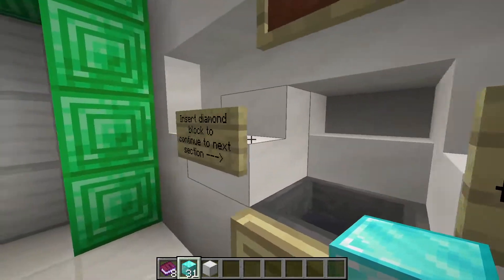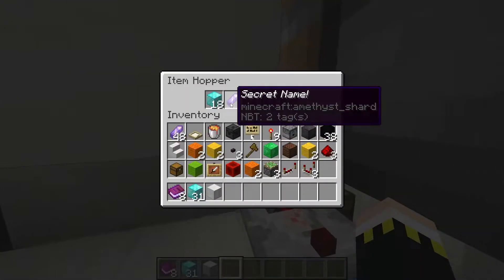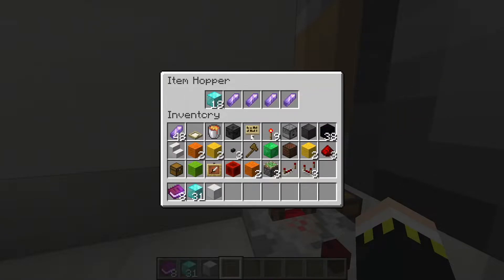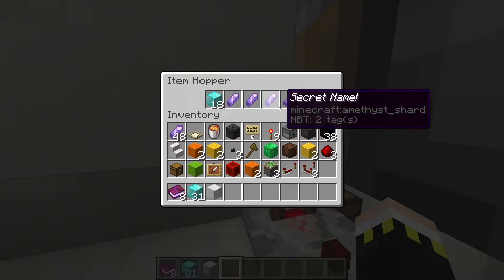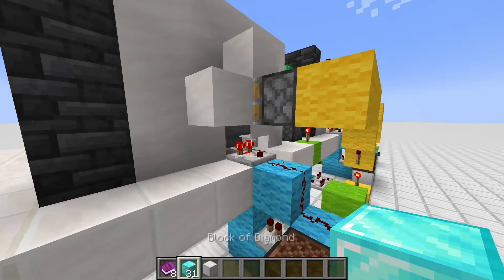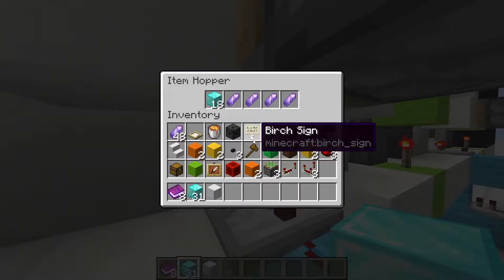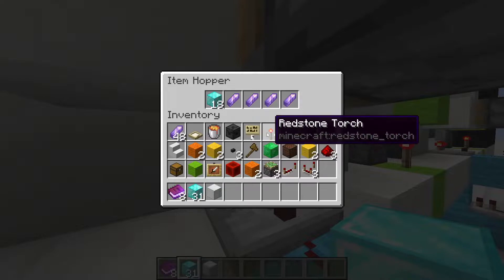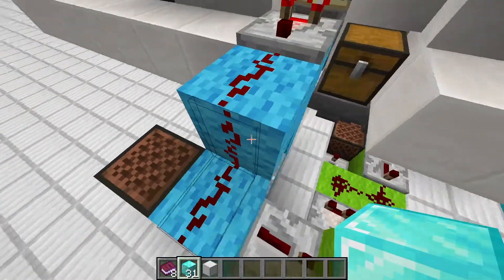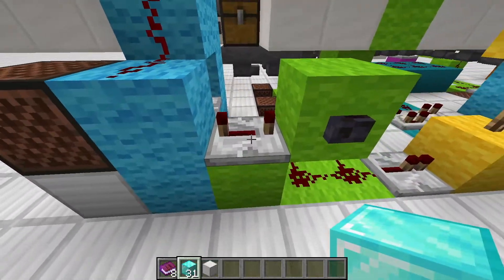First of all we insert the diamond block. Showing it from the back, we have a simple item filter with a secretly named item — I chose amethyst shards here. Anyone can enter the second room, but if they don't have a VIP pass the diamond block will be lost and you won't get it back. So there's no reason to enter without sacrificing one diamond block. After the diamond block is inserted, the redstone will power up since we reach 19 items in the first slot.